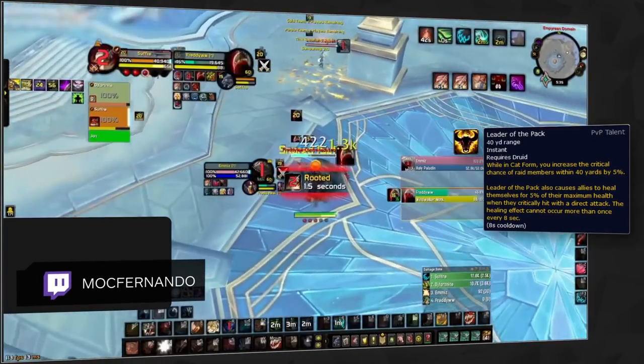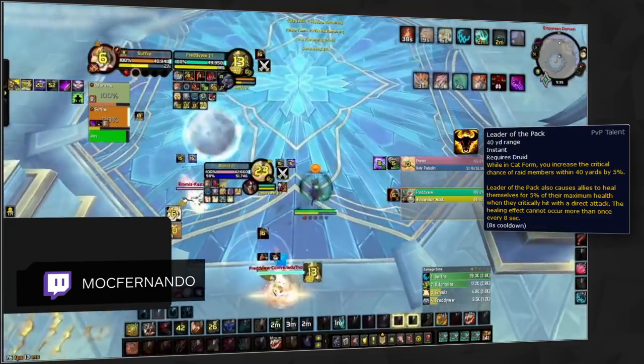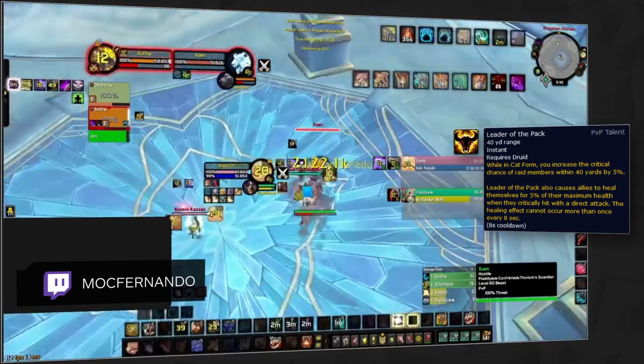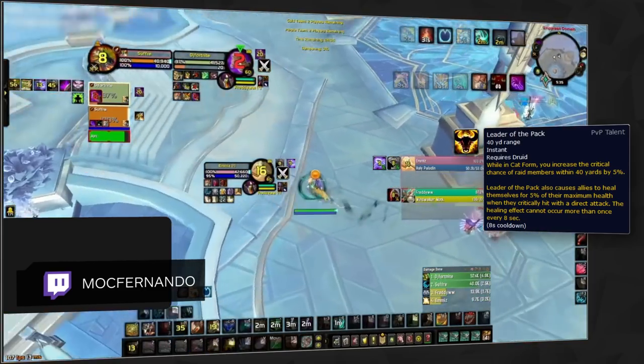Our second talent is Leader of the Pack. This flat out increases your own and your teammates' critical strike chance. On top of giving them some additional healing when they crit, the healing of this for both yourself and your teammates really adds up over the course of the game, making this talent one of your defaults.